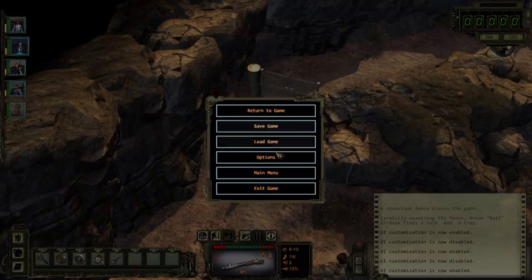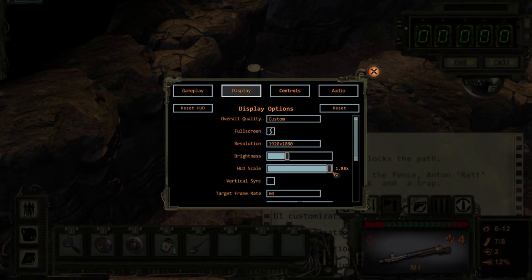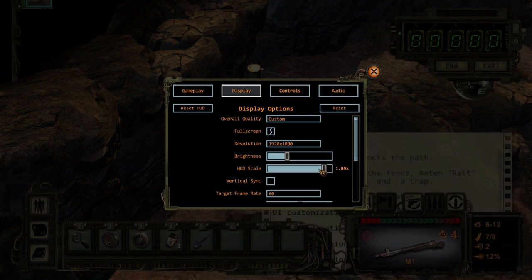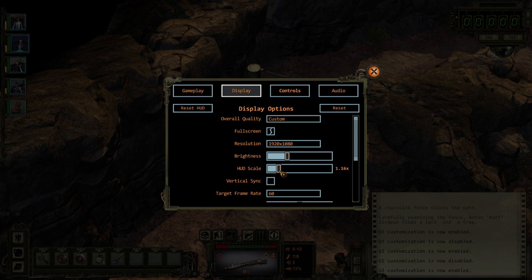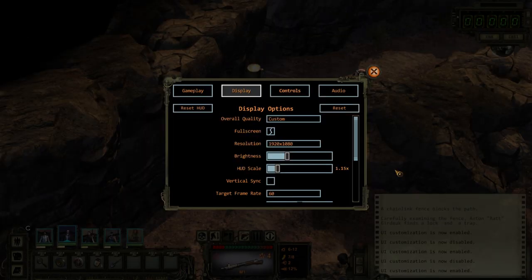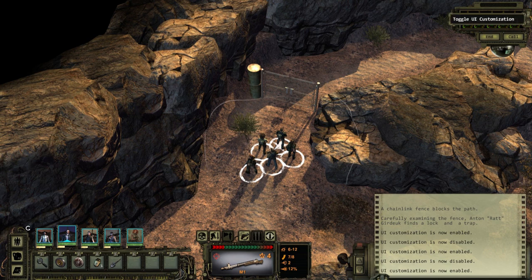And then in the options, you can also change the scale. So you can make stuff gigantic - I don't want it that big, but you can if you want to. I found that 1.15 at 1920x1080 seems to be pretty good for me. So I set it to that, and I'm actually going to reset the HUD. I actually like the character portraits down here. It's pretty cool that you can do that. Let me lock that back.